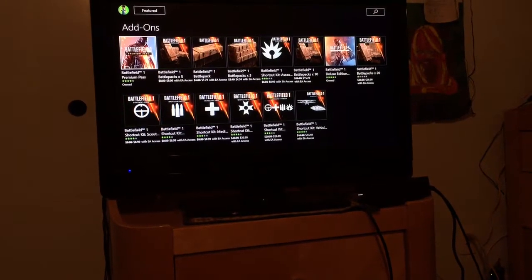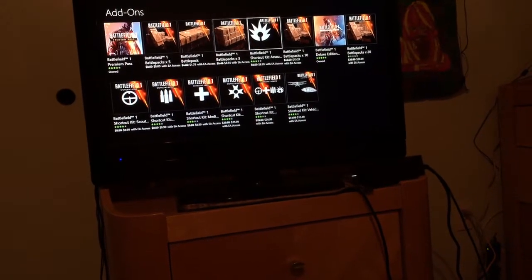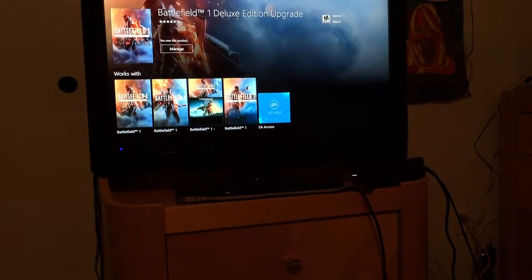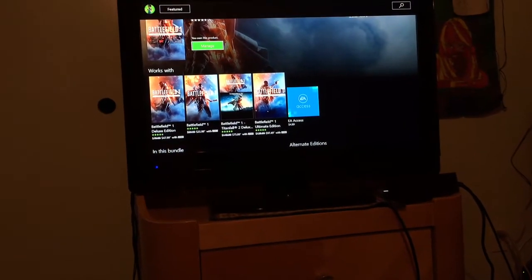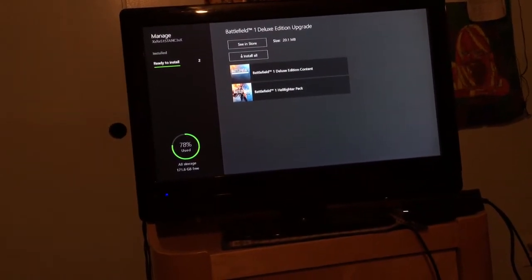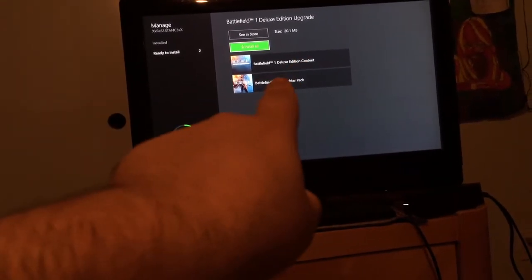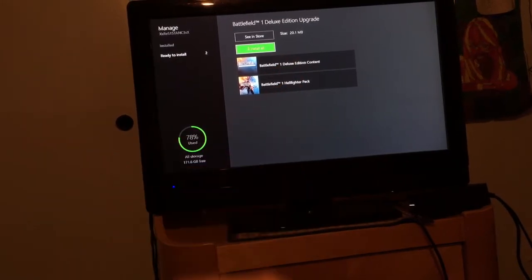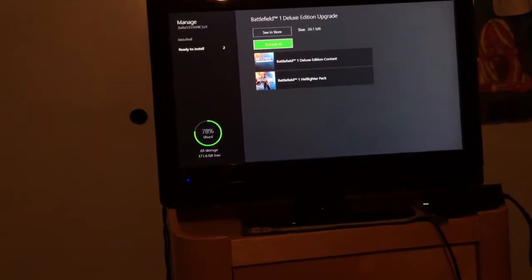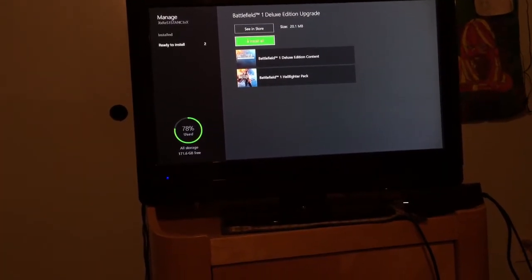You want to look for the Battlefield Deluxe Edition — you can see it right there, it says Owned. Scroll to that and click it. Next, go to Manage — it should say that if you've purchased it. From there you'll see where it says Install. Go to Ready to Install, scroll down once, and you should see both items. The problem I had the first time was I downloaded the Deluxe Edition content but I was missing the Hellfighter Pack, which is included. So make sure you hit Install All.